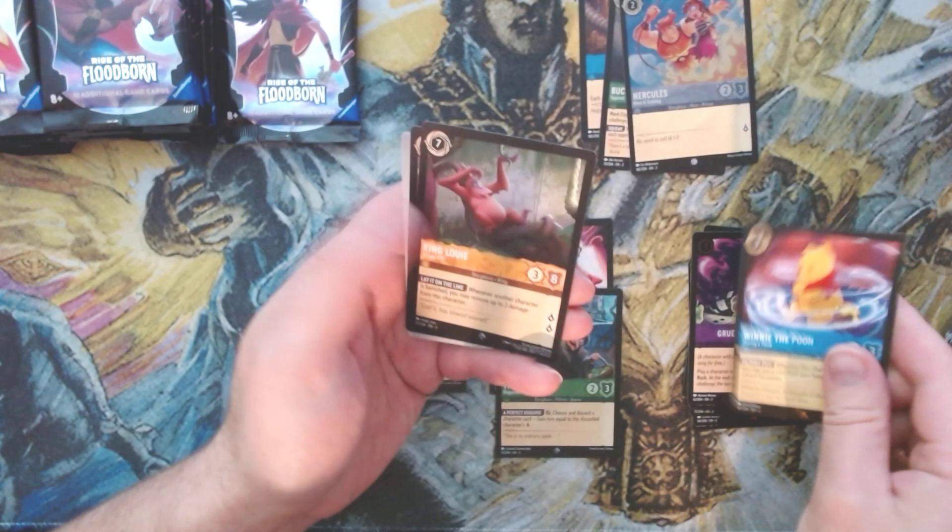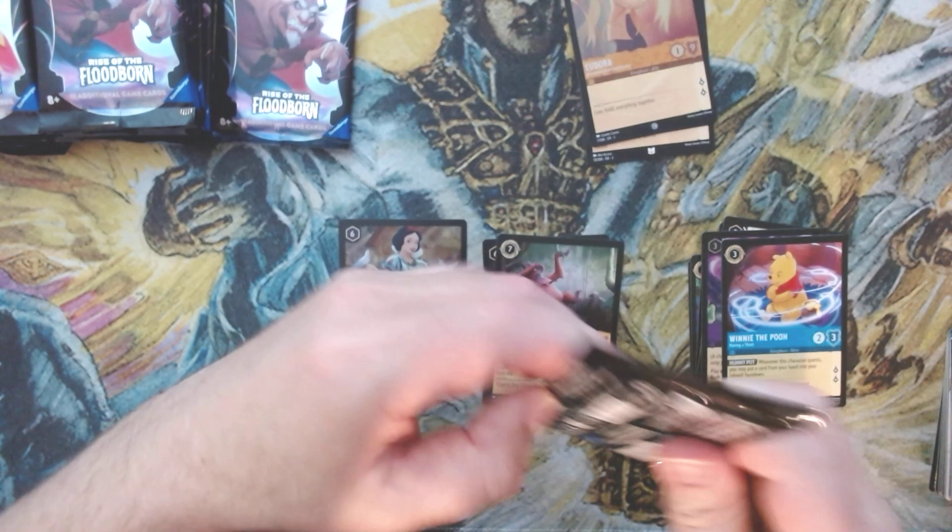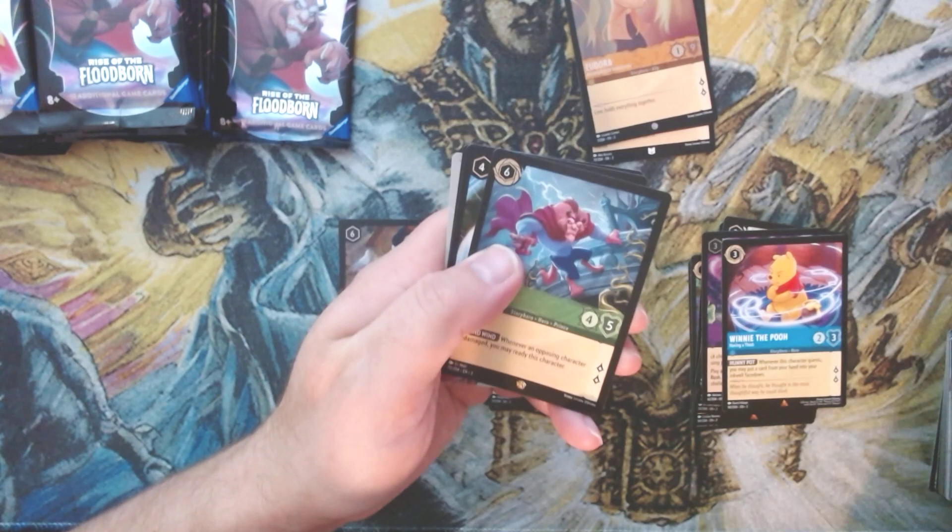We get Winnie the Pooh and King Louie — my favorite Disney character — but not worth a whole lot as of yet. The self-healing orangutan can be very difficult to get off the board unless you have a spot removal spell.